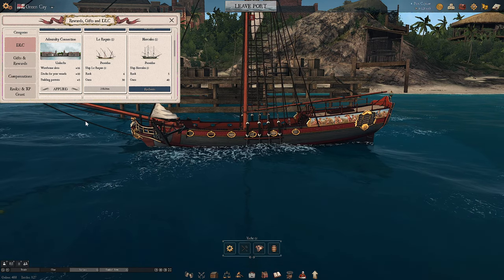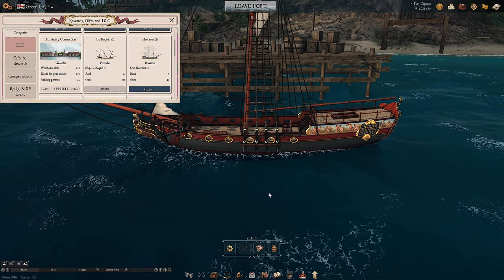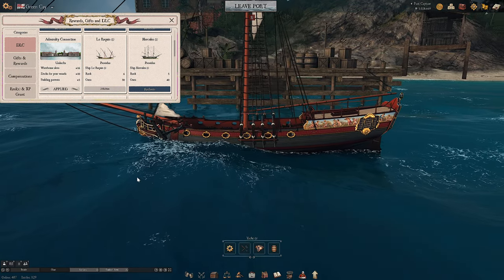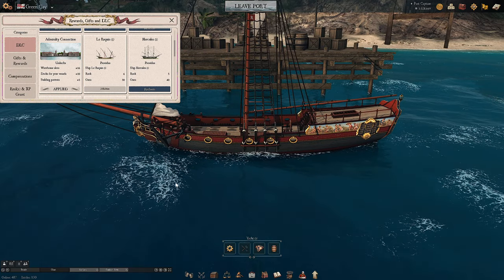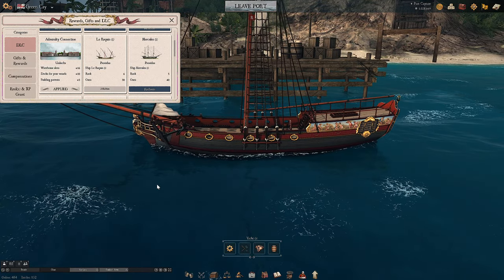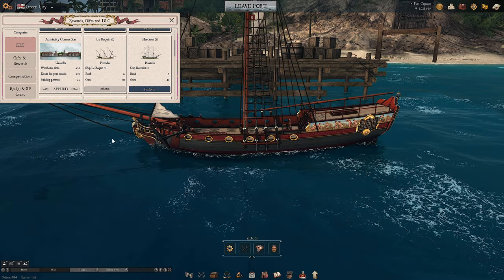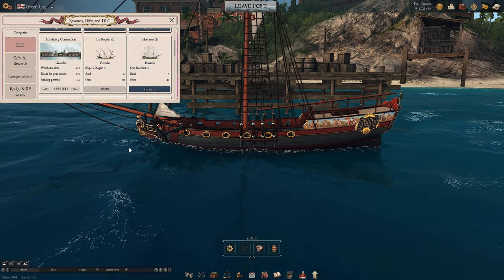The Admiralty Connection is quite a nice one. Warehouse slots are nice, dock space for your vessels is nice, and so are your building permits — however this is definitely not necessary, just a nice quality-of-life upgrade. If you are wanting to get your crafting up then it definitely helps with those building permits. You can easily start building up plenty of things in your warehouse, and the only way to upgrade that in-game normally is by spending money. Try it without it first — if you are always desperate for more buildings then maybe it might be for you, but otherwise I wouldn't bother.